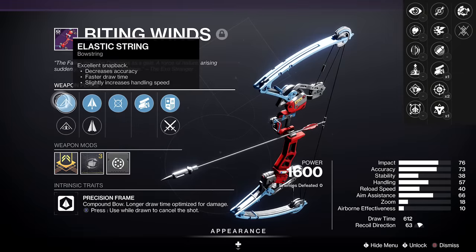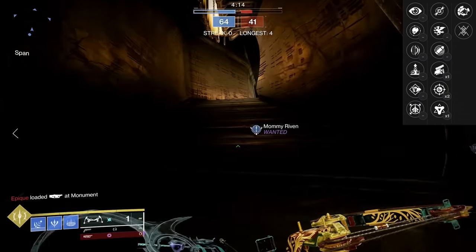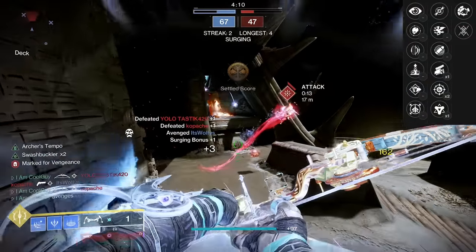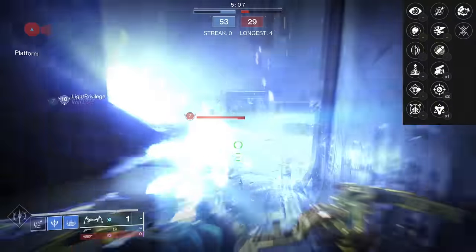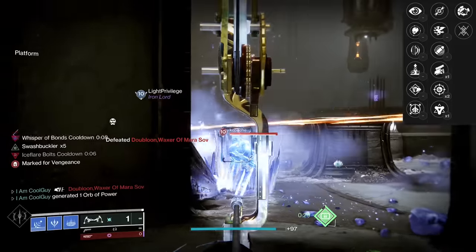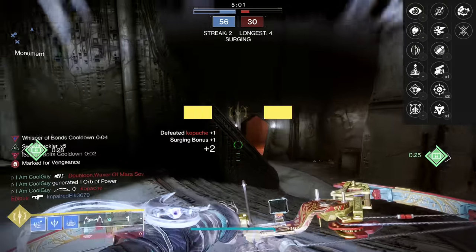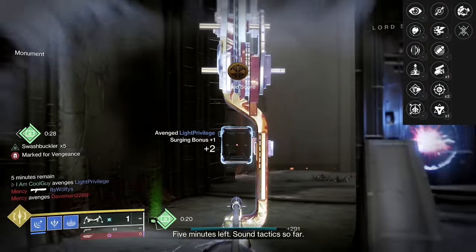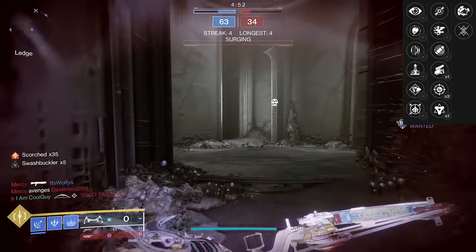Fighting Lion had Moving Target / Swashbuckler and mine was that same combo, but this one has the added Archer's Tempo on top. In this roll, because you have Elastic String and draw time with Archer's Tempo, it's just a good bow — not even taking Swash times five into account at all. These things hit heavy: 151 to the head, 101 to the body. If you don't get Swash going, it's still a great dueling bow, a beast at base. With Archer's Tempo, since it hits so heavy, you can precision crit for 151 then a body shot right after for 101 — use that draw speed for the two-shot. But the goal is Swash five.